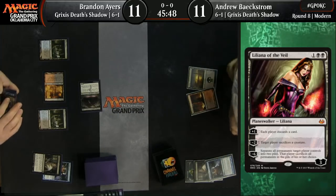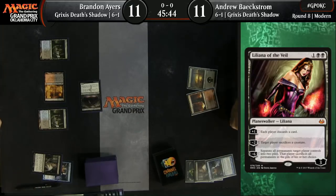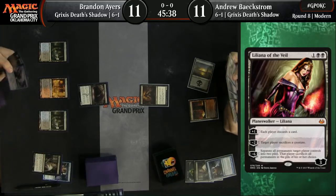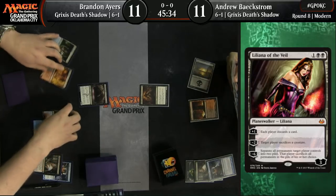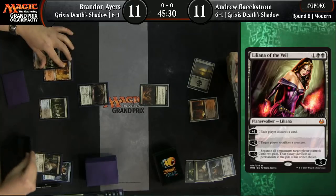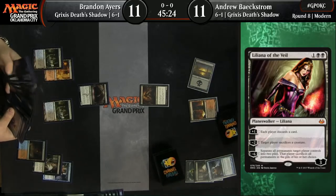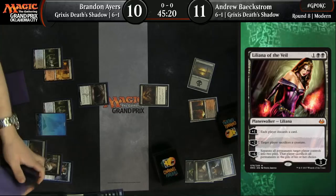Brannon Ayers is just smashing with Gurmag Angler as Andrew Beckstrom cannot seem to get his mana to cooperate. The deck doesn't need that many lands, but the signpost about the basic land coming down early has really proven true here, as we see Andrew with major issues not being able to cast his blue cards and really not being able to deploy much. He does stick a... ooh, hello.